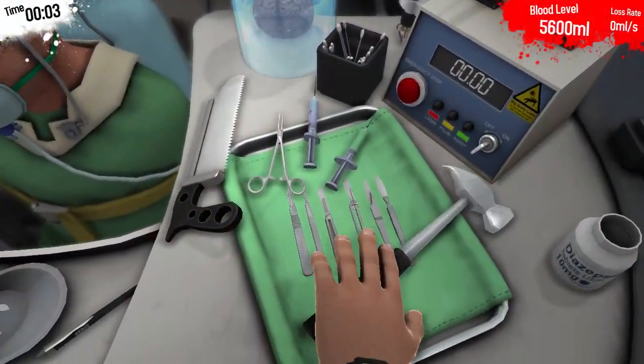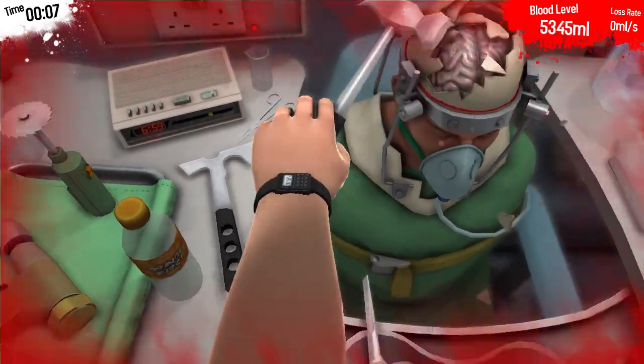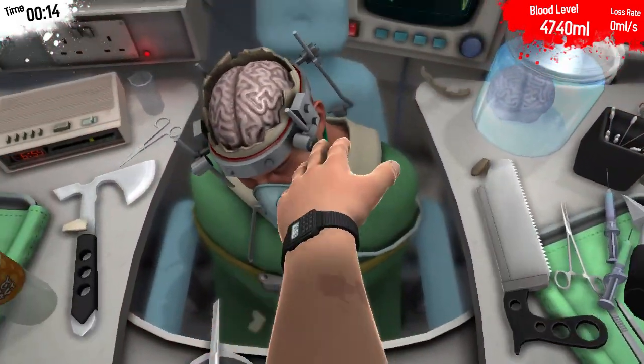So first things first, you want to pick up this hammer and just start sliding up and down his head like this. It's okay, he's not awake, he can't feel a thing. Oh shit — don't knock him around like that, because he might get sued.